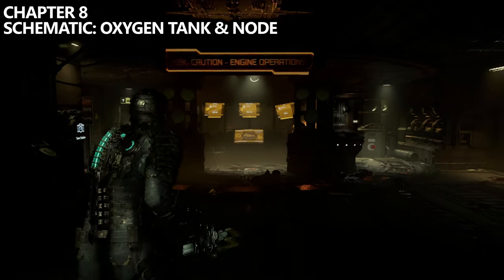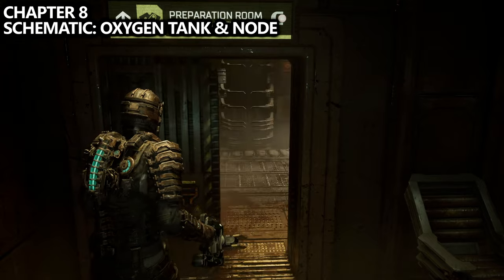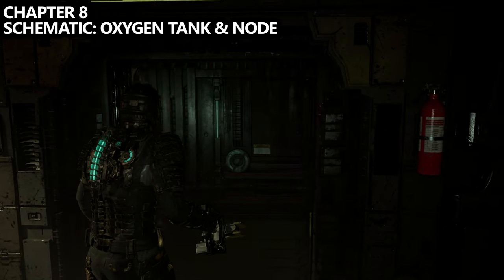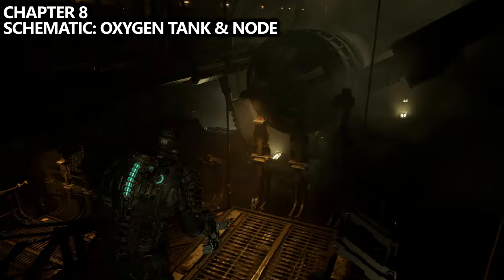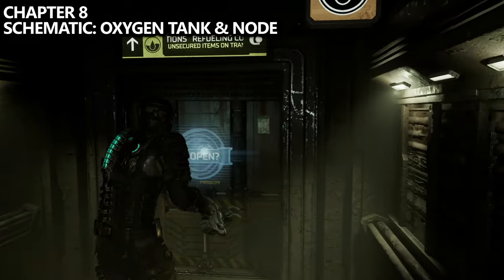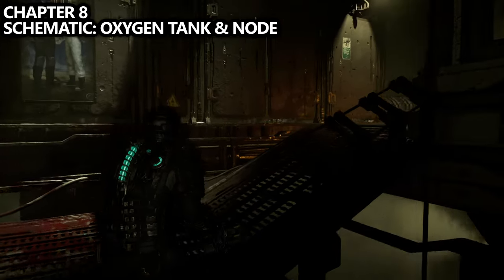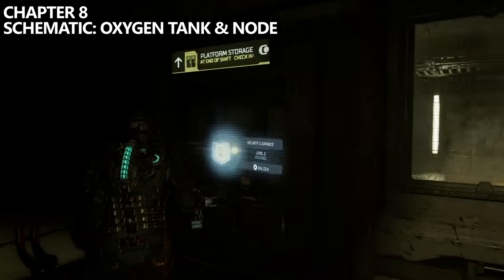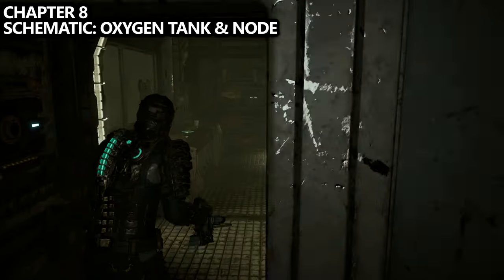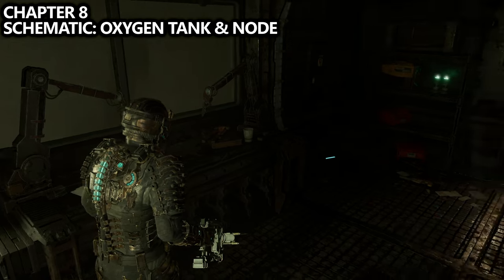Backtracking a little from where we came from, end up back in the control room. Going from there to the preparation room, follow through a hallway that leads to the machine room. Down these steps we would have found a weapon earlier in the game. Going through the main mission path — the Refueling Control Room — go down the steps and to the right, up the ramp, and find another security door. This is the Platform Storage Room, requiring security clearance level two. Inside you can find the oxygen tank as well as your next node. Pick up both before moving on.